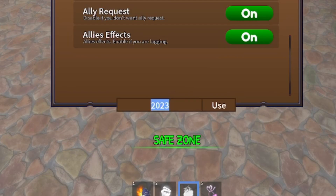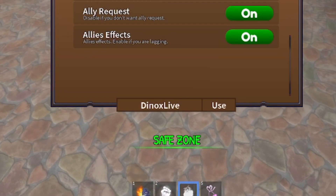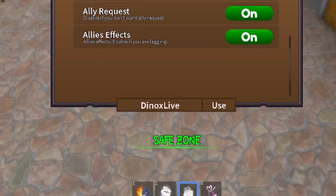For those of you looking for free belly, the next two codes are for you. Redeem code: PureDies — it's been out for a while but it's still working — and that gives you 100k belly. Then redeem code: DenoxLive for another 100k belly. We're still on update 4 by the way, hopefully update 5 comes soon. Make sure you redeem all of these codes.